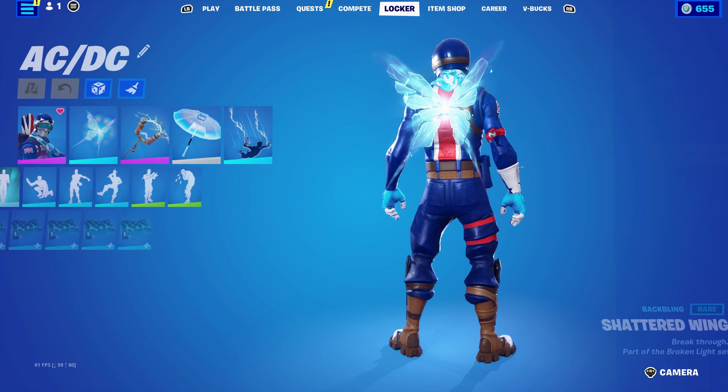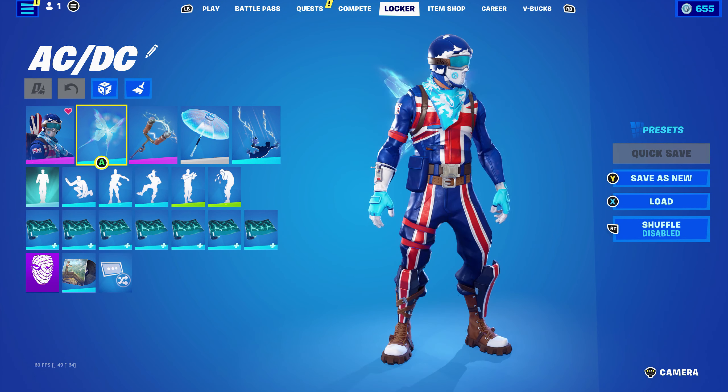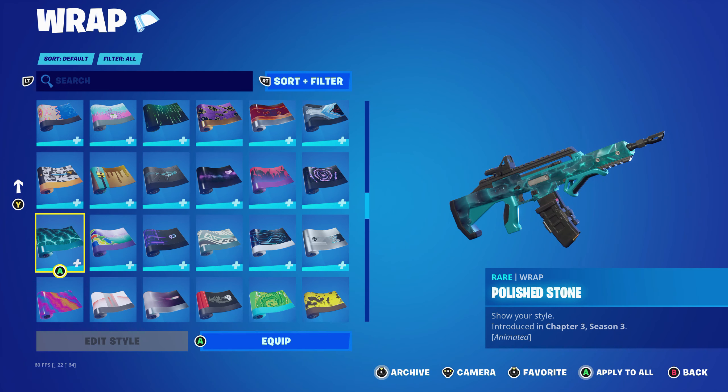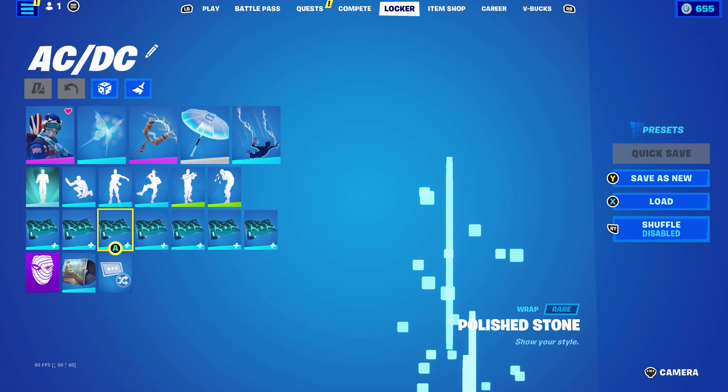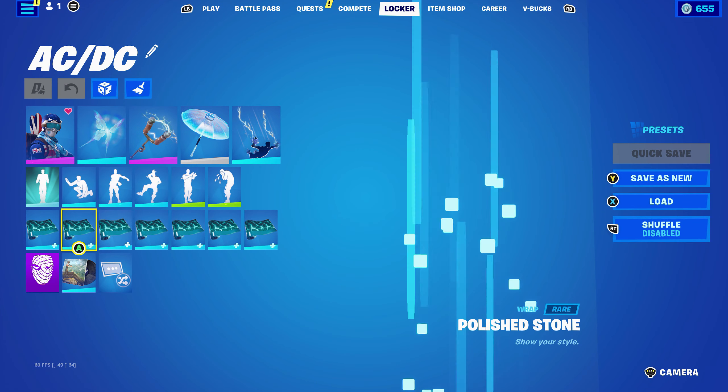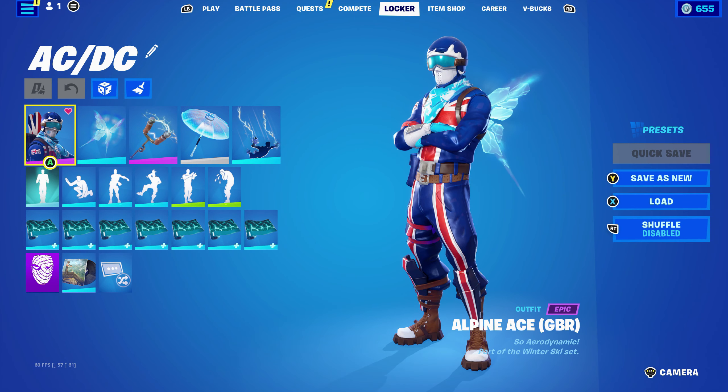The back bling is the Shattered Wing, part of the Broken Light set from Chapter 1 Season 8. It's very nice — you've got light blue on the Alpine Ace Great Britain skin with dark blue, light blue, and a bit of white. The wrap is Polished Stone from the Chapter 3 Season 3 battle pass. I'm using it for the light blue and dark blue — this is such a good wrap, probably my favorite from that battle pass. I use it a lot for combos.